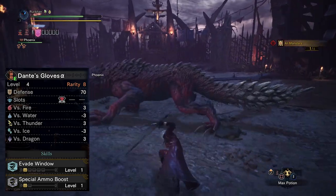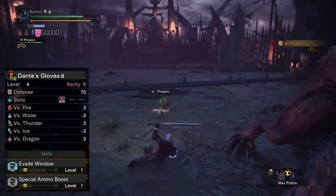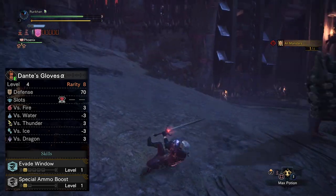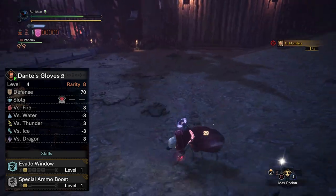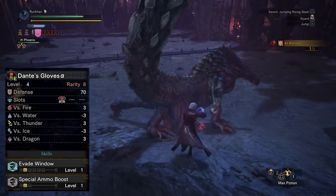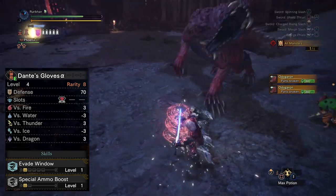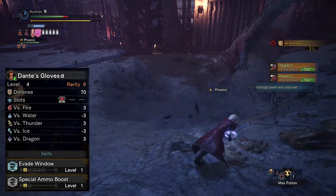Moving on to the gloves, we've got Dante's Gloves Alpha, which come in with Evade Window and Special Ammo Boost. That naturally means this set is also viable if you want to use a ranged weapon — you'll get Special Ammo Boost, which is pretty sweet for ranged weapons. If not, there is still a tier three decoration slot, so it's not going to hurt you too much if you want to cosplay as Dante without using a ranged weapon.